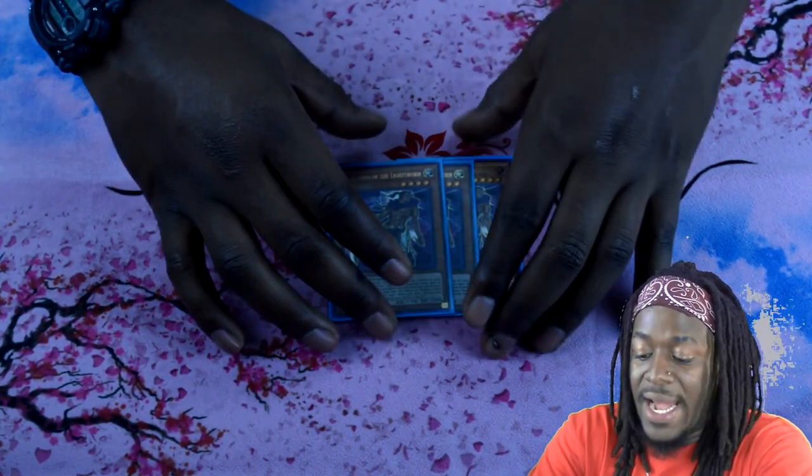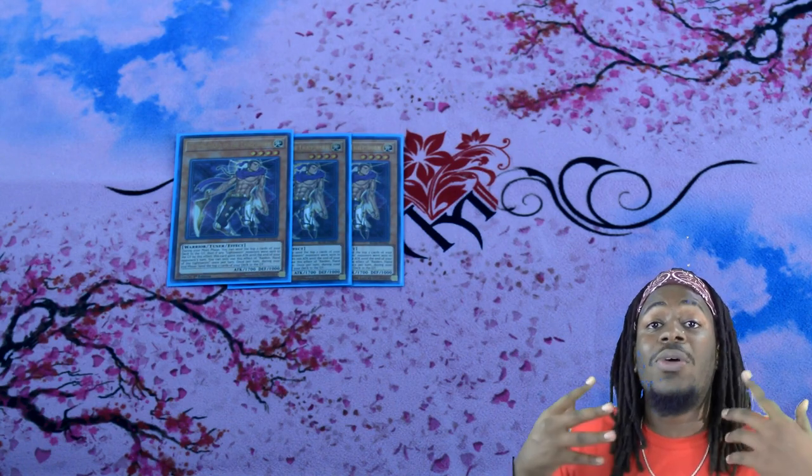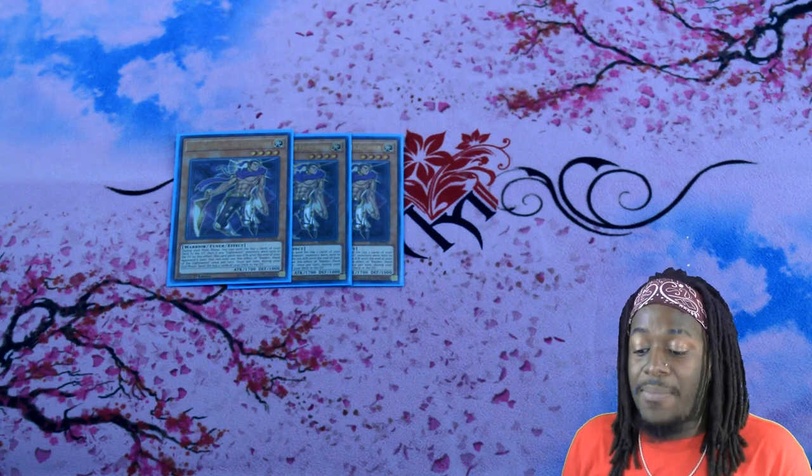Moving to the non-Infernoid monsters — three copies of Raiden, Hand of the Lightsworn. Being able to mill two cards via its Ignition Effect once per turn, and then mill two additional cards during the end phase, coupled with Charge of the Light Brigade which mills three cards, you can probably get the ball rolling with multiple Raidens throughout the game.